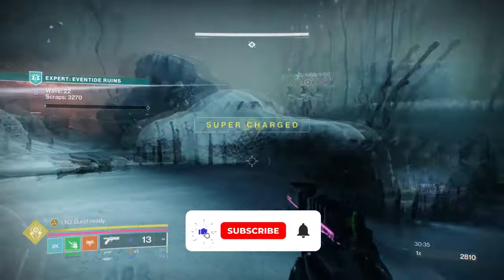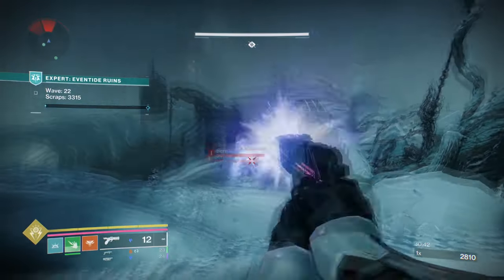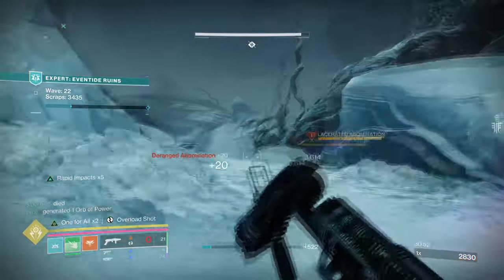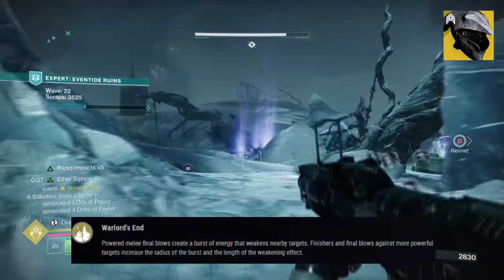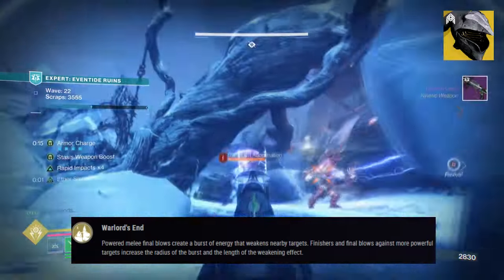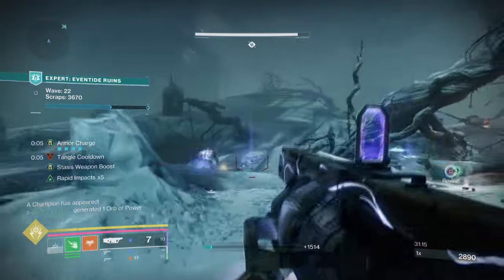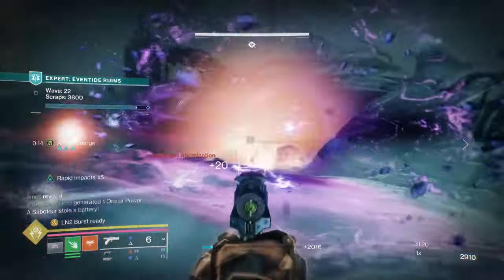Starting things off with the general aim and exotic of the build: our aim is to showcase the new seasonal mod that pairs well with the exotics that focus on finishers. We are also showing off a long-forgotten exotic that usually is not seen in PvE. For this, we will be using Felwinter's Helm and Cryothesia. Starting with exotic armor, Felwinter's Helm, with its exotic effect Warlord's End, states: a powered melee final blow creates a burst of energy that weakens nearby targets. Finishers and final blows against more powerful targets increase the radius of the burst and length of the weakening effect. Felwinter's is generally a slept-upon exotic that has an extremely powerful effect when procced — a single finisher or powered melee is enough to debuff enemies to around 30%, which is on par with Tether.